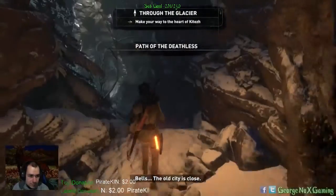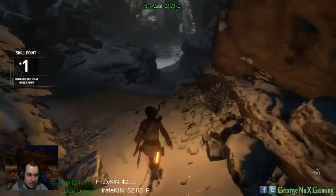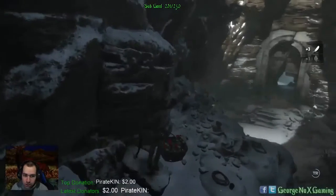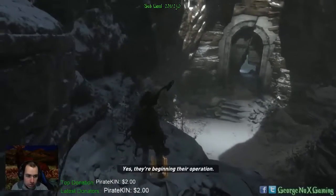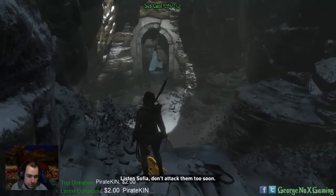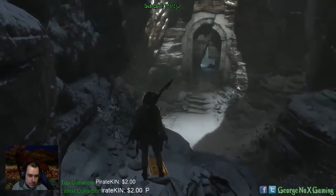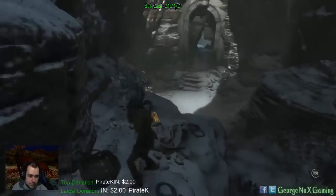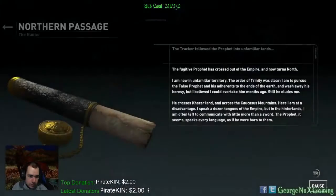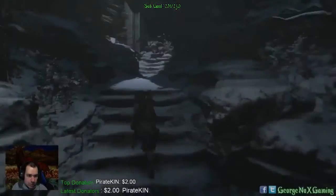The old city is close. Path of the Deathless — now things are going to get highly interesting, I think. I hope they don't kill too much. They're beginning their operation. I'm entering the old city now. Listen, Sofia, don't attack them too soon. We'll give it some time. I'll contact you again soon. Come on — before we move in, let's check this path over here.